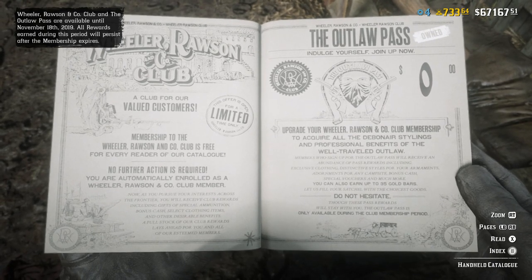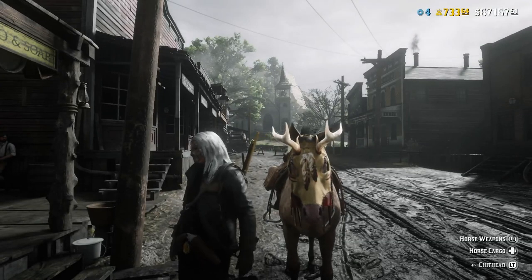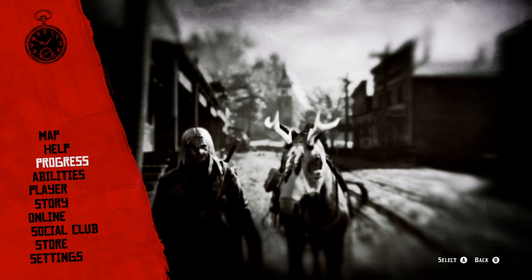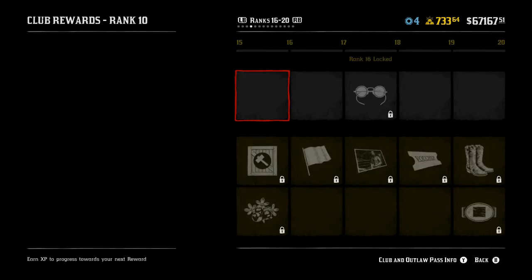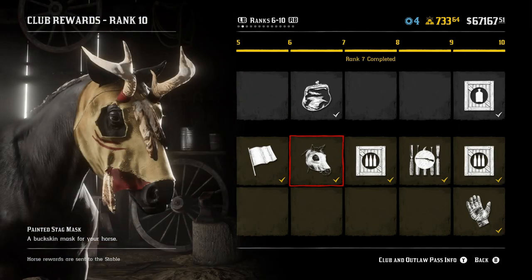You can also purchase the outlaw pass by going to the start menu and going into progress and choosing outlaw pass there. It will cost you 34 gold, but you will be able to acquire the horse mask when you reach level 6 through 10. You'll have the option there to get the mask, and as you can see in the bottom left hand corner it says horse rewards are sent to the stable.